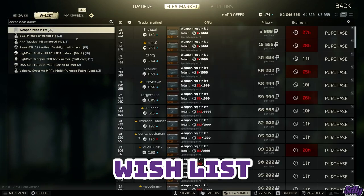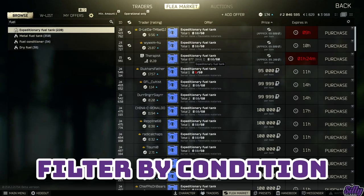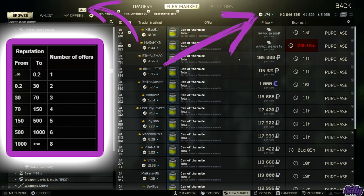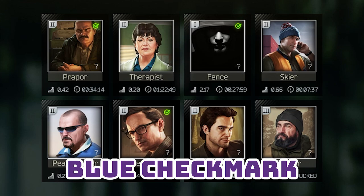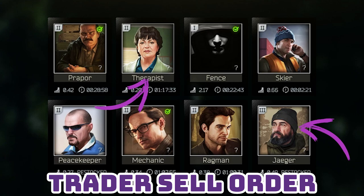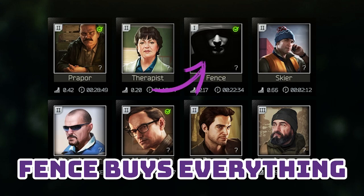Get used to CTRL left-clicking items into your inventory to save time when looting or managing your stash. Utilize the wish list — I keep all my favorite gear or gear I buy often on the wish list to save time out of raids. Filtering items by condition in the flea market will help you avoid scams and ensure every item you buy is in good condition. Selling items on the flea market will increase your flea market rep, which will eventually grant you more slots to sell items. The green check mark inside a circle indicates you have a quest available for that trader; a blue check mark indicates you've completed a quest. You can link search magazines to see what ammo is compatible with them. The general sell order is Jaeger and Therapist, then Ragman for gear, and Mechanic for anything weapon related. Peacekeeper pays the best price for intelligence items like diaries and flash drives. Fence pays the least but will buy anything.